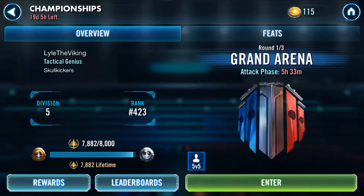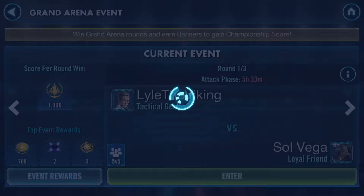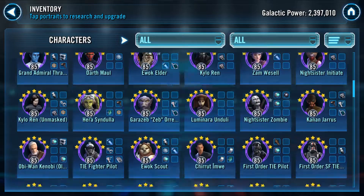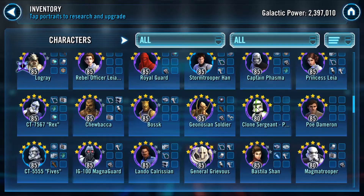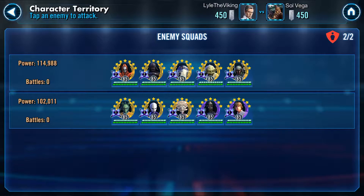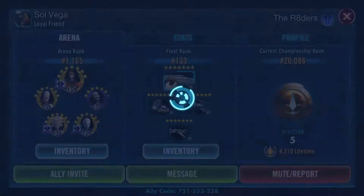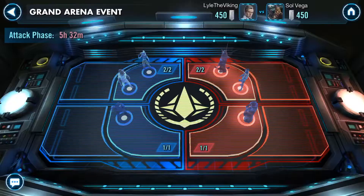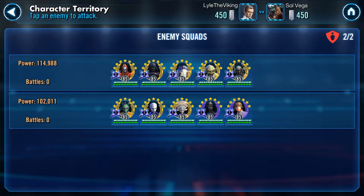The reason I'm talking about that is because my opponent in Grand Arena, Solvega, who has really good teams and has the potential of really good compositions, just looking at everything that he has here. However, if you notice, there is no synergy in these squads whatsoever. What are we seeing in this situation? Looking at the inventory: Talzin, Vader, R2, Yoda, Boba Fett. Literally, that is the first squad we see.